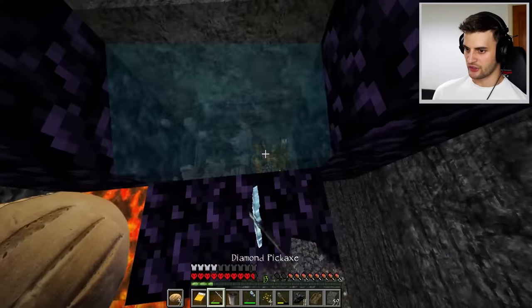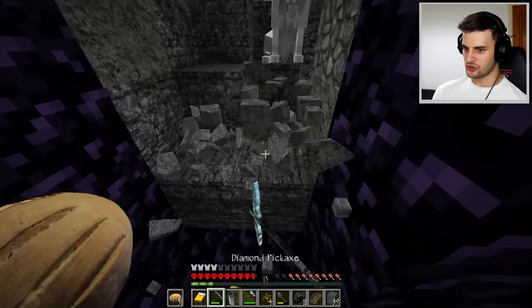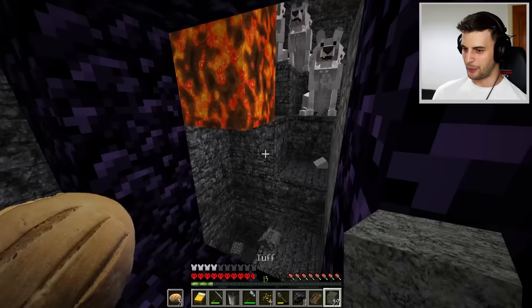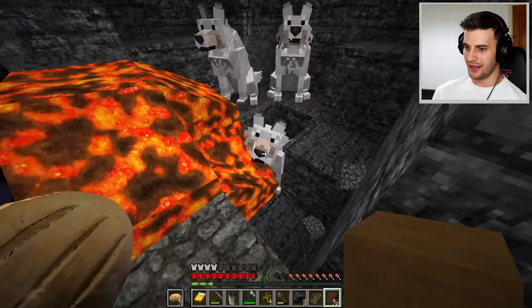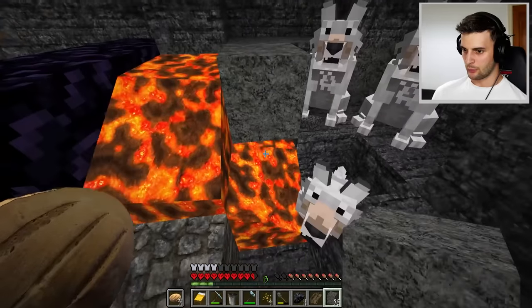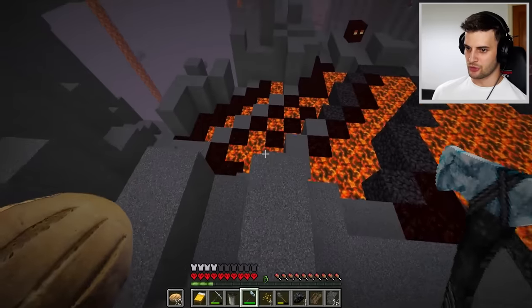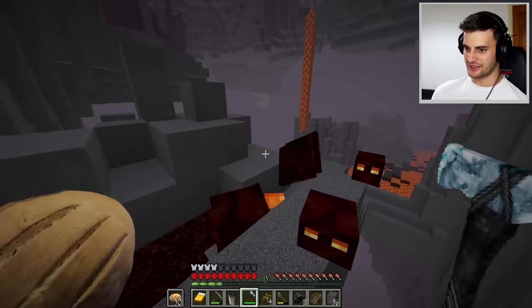I have no flint and steel, so I'm going to use lava to light the portal. I'll place some wood like this — oh no, the dogs! I'm very sorry, dogs. I wonder if I can get away with doing it there — there we go, you're safe. The portal has lit! Through I go. The lava looks okay but most of the nether doesn't look very good at all — look at that nether rack, it's really poor.